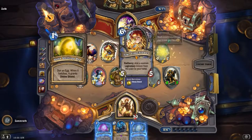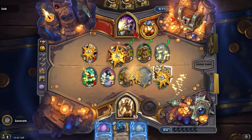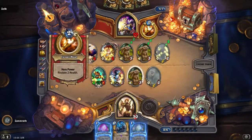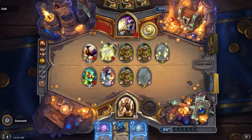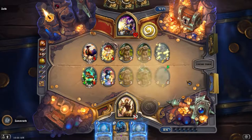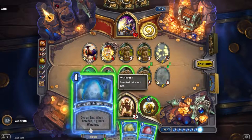He's definitely gotten the advantage because he's got the first big minion at 6 mana — Toki — and he's gotten actually two non-standard cards. Whatever. This goes into Toki here. Yeah, he's definitely playing better than I am.